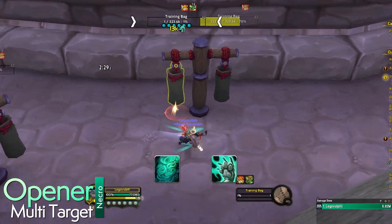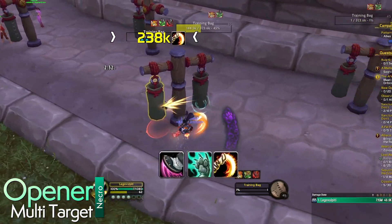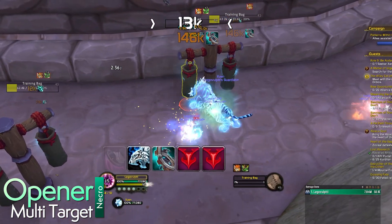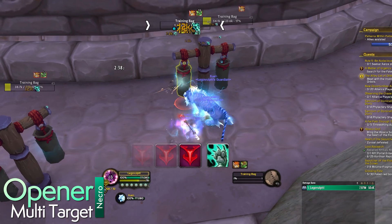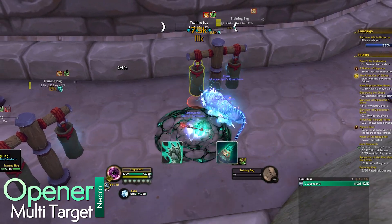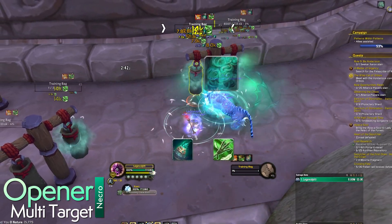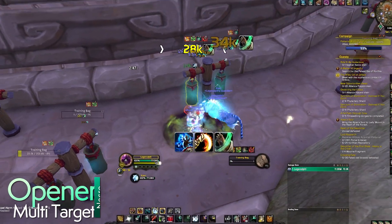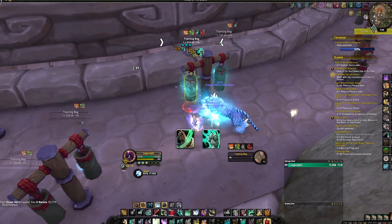Your multi-target opener as Necrolord will have you pre-cast Expel Harm, get as many stacks as possible with Tiger Palm, Rising Sun Kick, and Blackout Kick, then release Xuen. Use Storm Earth and Fire and cast it again so all spirits focus on the same target. Use Bone Dust Brew, then Spinning Crane Kick if you get a QiJi proc, then Fists of Fury, Rising Sun Kick to enable Dragon Punch, cast Dragon Punch, and then continue spinning until the targets are dead.